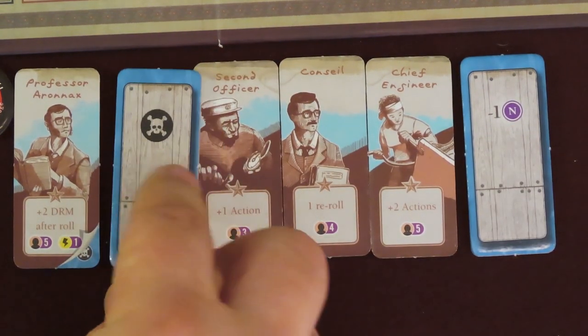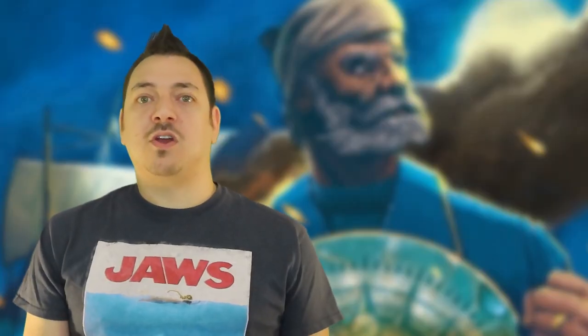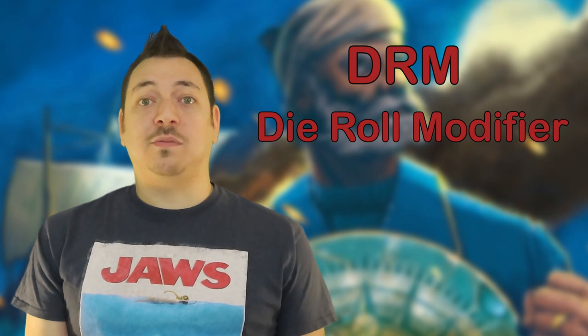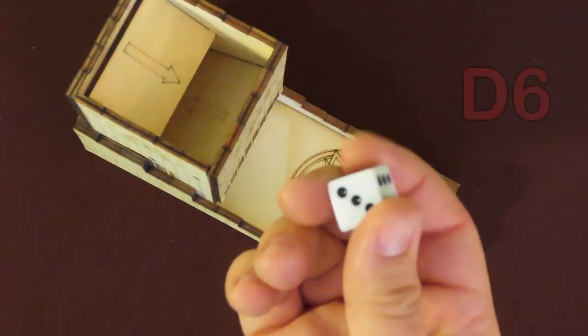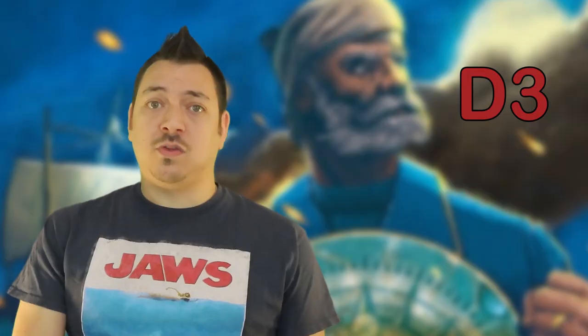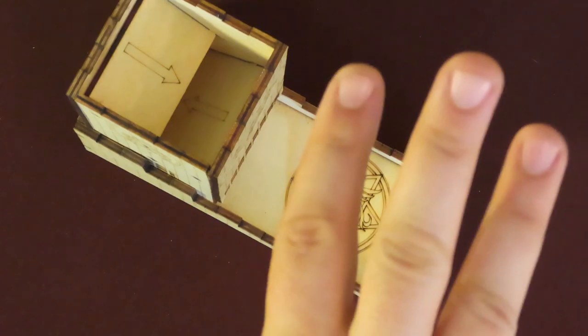You might have to increase your notoriety or lose one Nemo resource. Some of these character abilities reference DRM, which means the die roll modifier. You'll be rolling dice a lot in the game, which you'll always want to be high numbers. Most actions or tests are done by rolling two white dice. The game uses the terminology D6 for rolling a six-sided die and taking the value, and sometimes you're told to roll a D3. To do that, still roll the D6 die, but take a result of 1 or 2 as a 1, 3 or 4 as 2, and 5 or 6 as a 3.